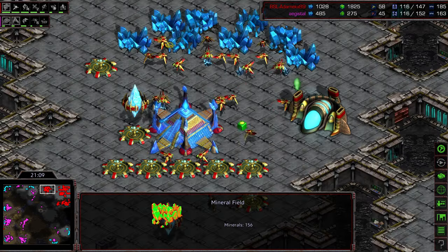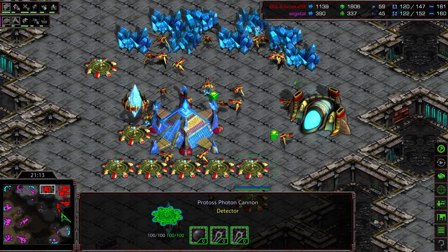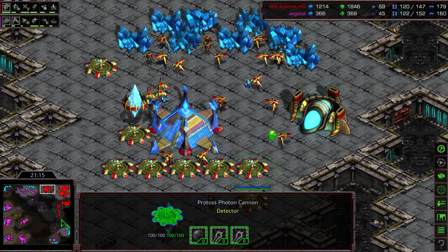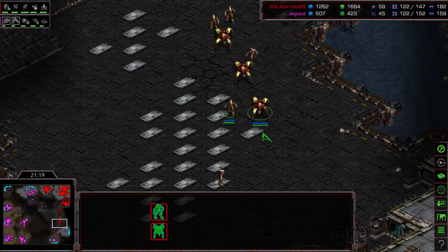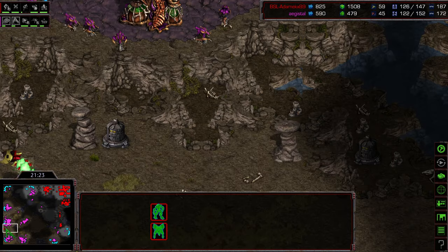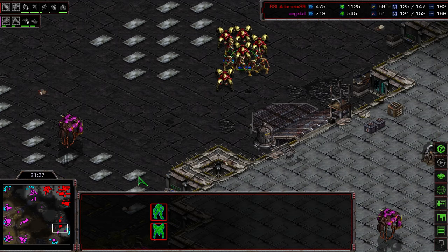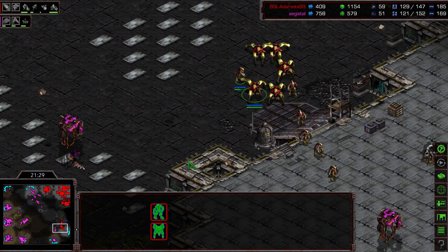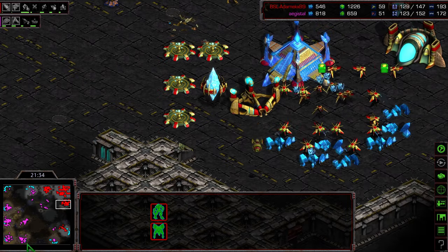The natural is looking very thin. He has all sorts of cannons, but I don't feel like Agistil even needs to take that — he just needs to kill these exterior attack forces that are trying to establish things. Disembodied Scourge taking out the shuttle — glad I caught that on screen. All he has to do is keep wiping out these armies as they come and Adame is just going to starve out. The four o'clock base not quite mining yet.